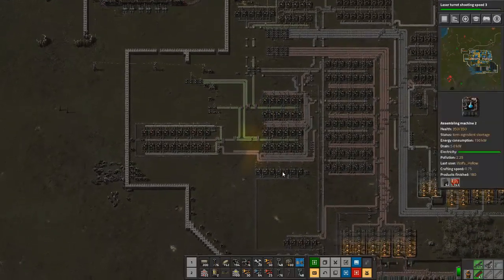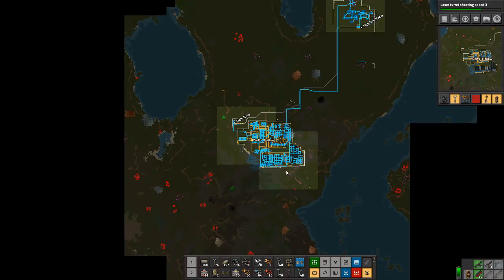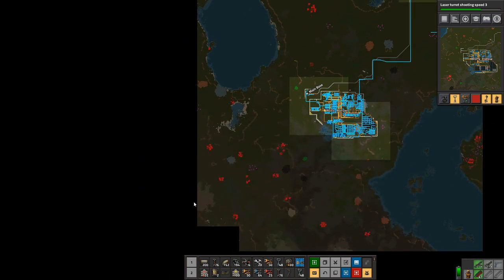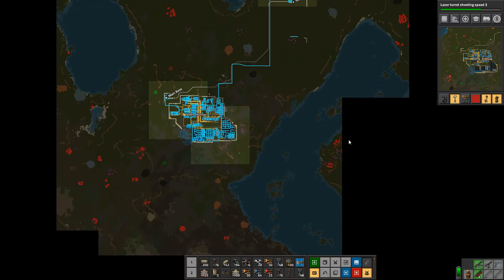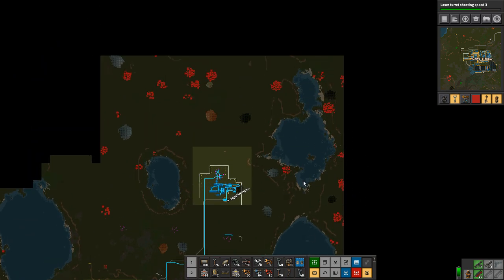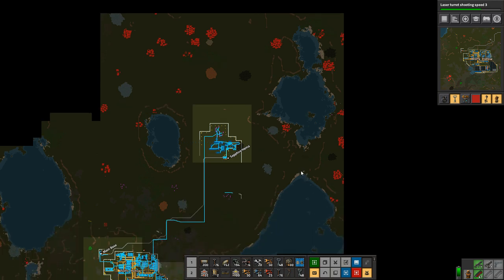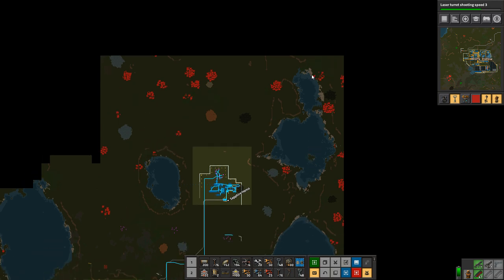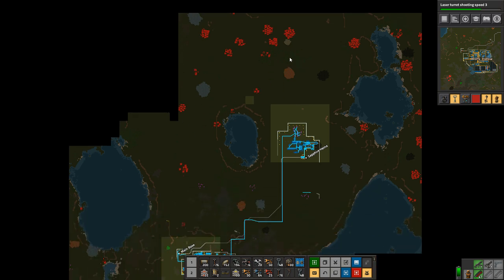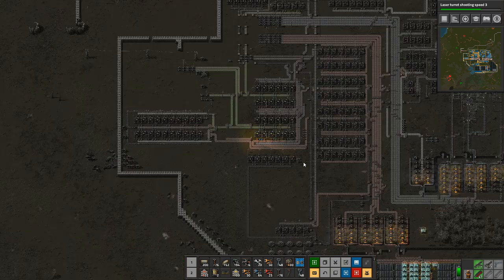Welcome back to Factorio. Here's what our map looks like currently. I see a ton of red, which is very concerning, especially this portion over here. Might have to set up a blockade of some sort right here. All this is kind of not good to see as well.